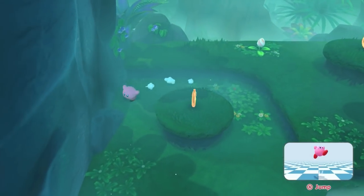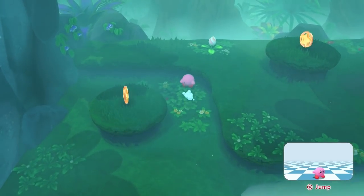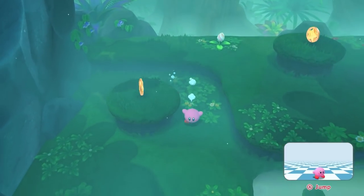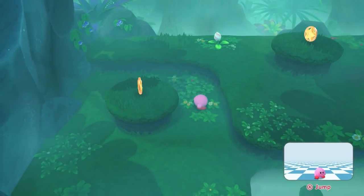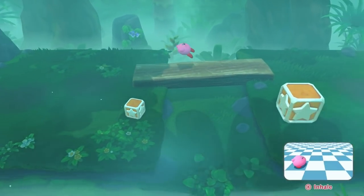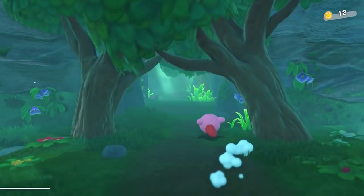Here we encounter the game's jumping tutorial. Typically, encountering a jumping tutorial without a copy ability is game over for one of these challenges, because the moves we rely on in the stead of jumping — jump replacements as I like to call them — are derived from copy abilities. But this is 3D Kirby, and Kirby's dodge has been greatly upgraded for the third dimension. When you dodge now, you actually gain a little height with this little hop, which acts as a small jump replacement. It works just fine for this obstacle specifically.